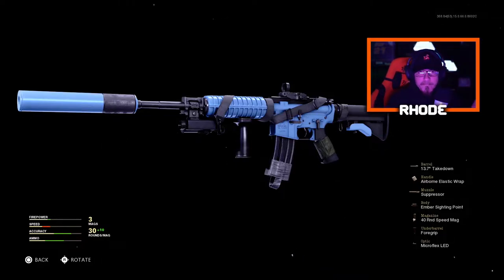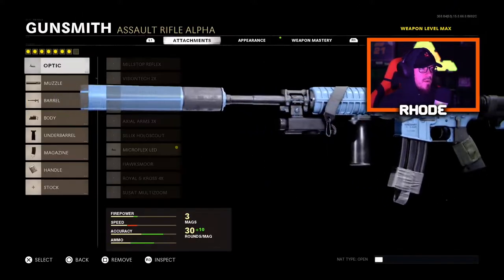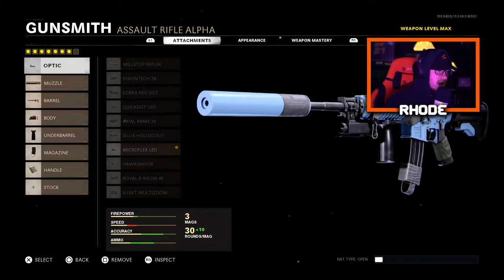Anyway, we're hopping into this Glacial Mass XM4 blueprint that you get at tier 89 — I believe tier 89 of the battle pass. And it's free if you do have the battle pass. Just got a level up, so I am tier 89, just unlocked this bad boy. Let's jump into these attachments.